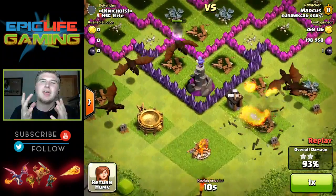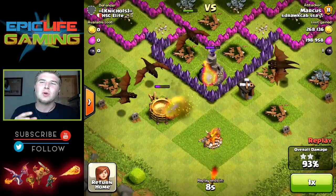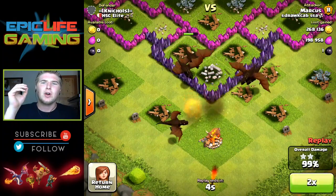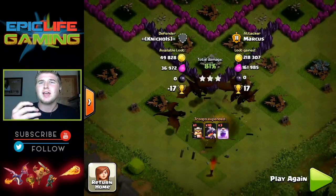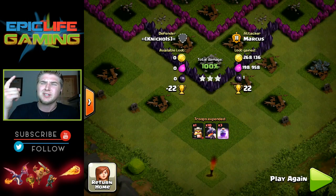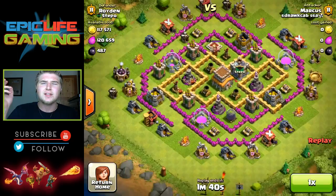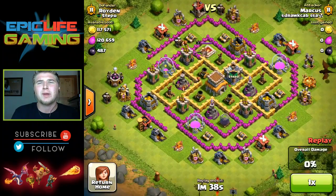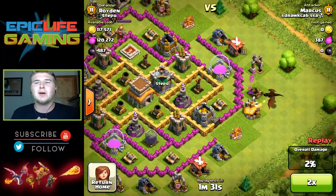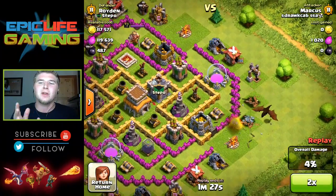That's why I still use them in clan wars. In clan wars I don't strictly do all dragon raids - I bring at least 20 archers and then I have my clan castle troops to take out their clan castle troops, because it's pretty much a guarantee they're going to have clan castle troops in their base. I bring archers to lure them out and help my dragons a little bit.